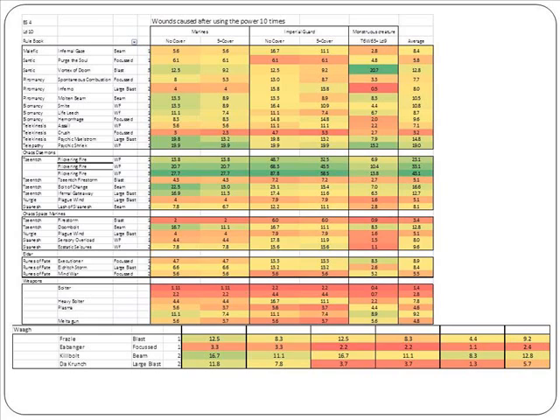We can see that the best power from Orcs is the beam — that is the Kill Bolt. Also against Imperial Guard, Dark Ranch and Fuzzle are not that bad. The power that is very bad is Headbagger, because the toughness check is not that good. The color coding uses dark green for the best and dark red for the worst, with yellow being average.